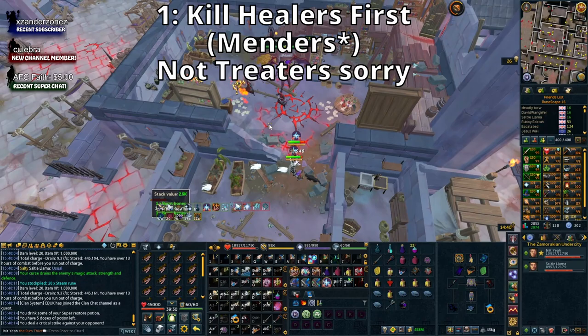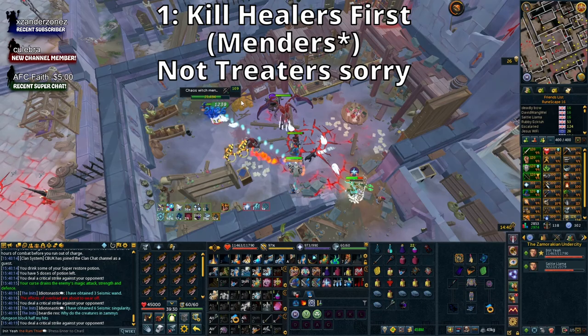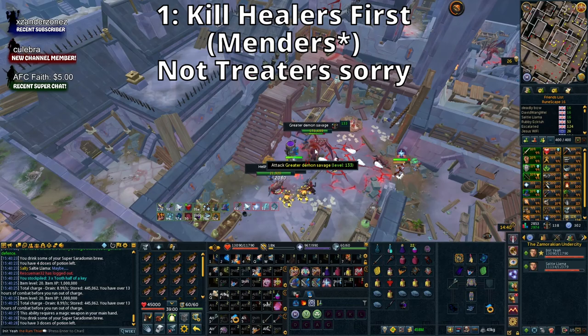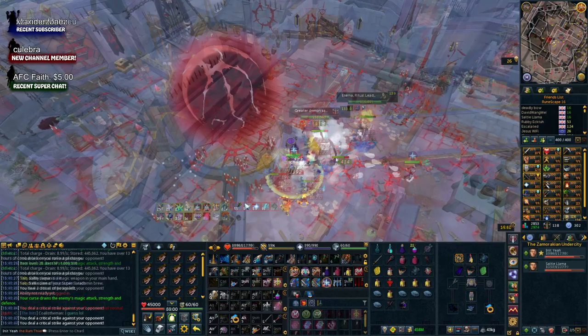The first thing I wanted to mention is during the dungeon while you are running through, you are going to run into demons and also mages and other cultists. Keep an eye out for healers - these will be called things like Treaters or Life Weavers. You want to kill those first as they will heal up other units you're trying to kill, especially the demons which are tanky as hell. Focus the healers first and then move on to the other things.